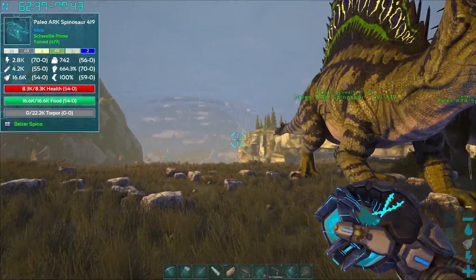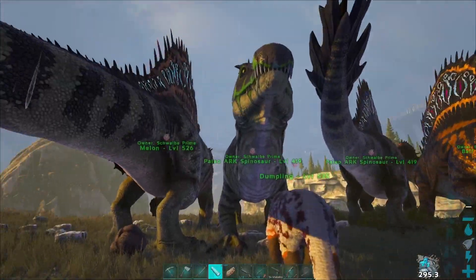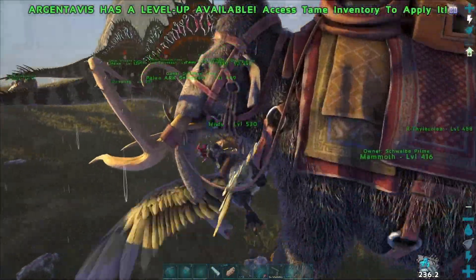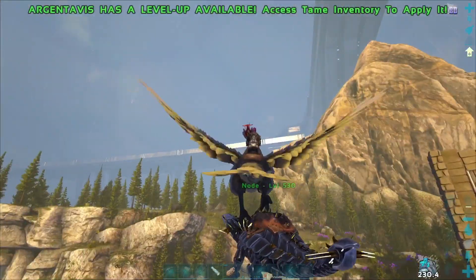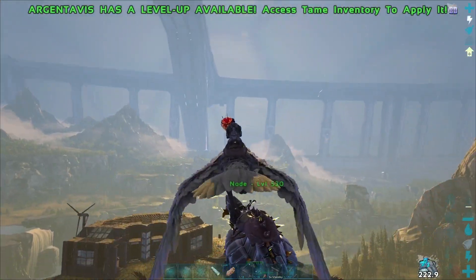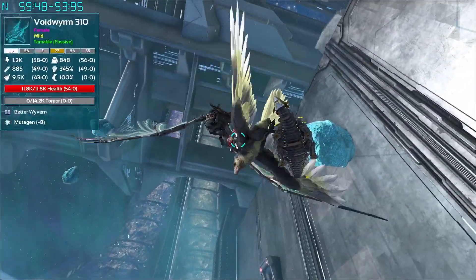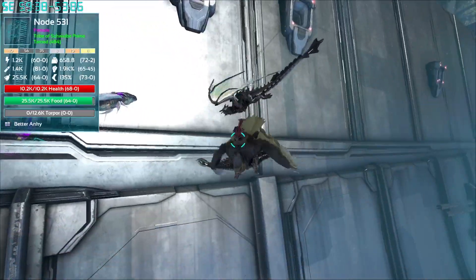But first, we tossed out our brand-new spinos, put them on breeding, and I wasted no time. I wanted as much element as we could get, so I grabbed our RG and our Anki and immediately flew out into space. And I got jump-scared by a 310 Voidworm that actually almost killed me, so that was pretty terrifying.